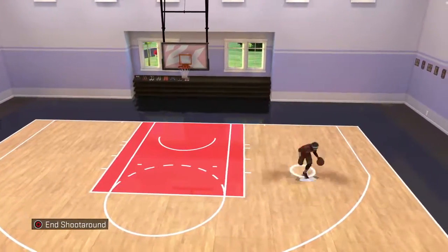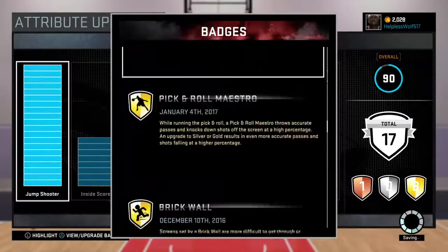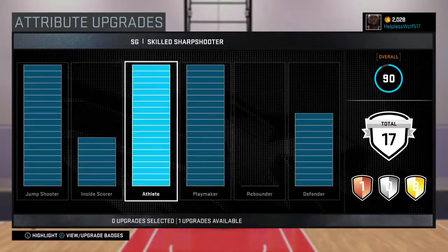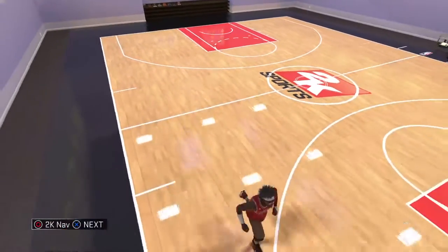That's how you get the killer crossover badge. Now for pep move size up — a player with pep move size up uses his elite size up moves to keep his defender guessing before driving to the basket, resulting in even more defensive mishaps on size ups. So you have to drive to the basket — that's how I got my pep move size up badge. Once you do your ISOs you have to drive to the basket. You do not have to make the shot.